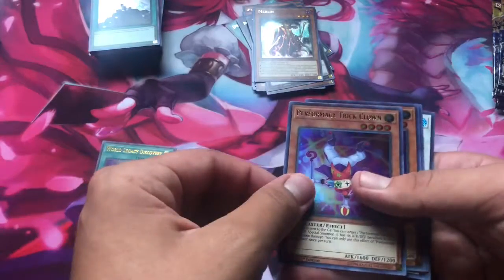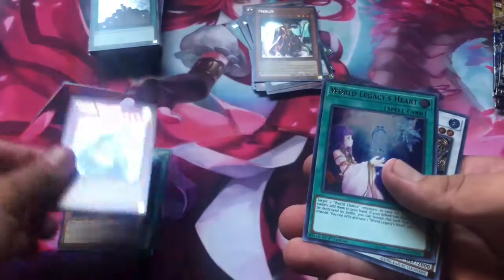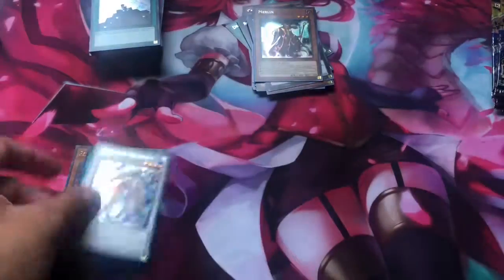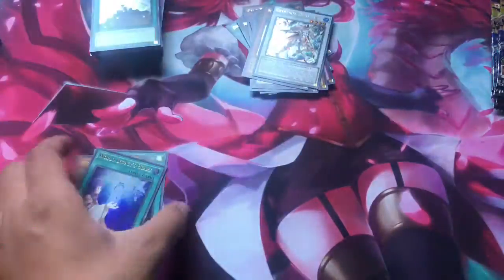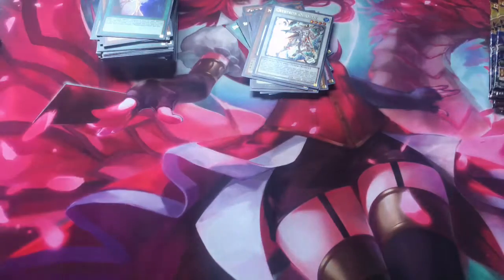World Legacy Discovery. Performage Trick Clown — I think I already have it as a Synchro Monster. Cyber Dragon. Crystaland Quondax — actually a really good card. Oh, it's a machine — I could use that in my death spots. I'm going to rebuild my death spots deck because of Iron Draw too.